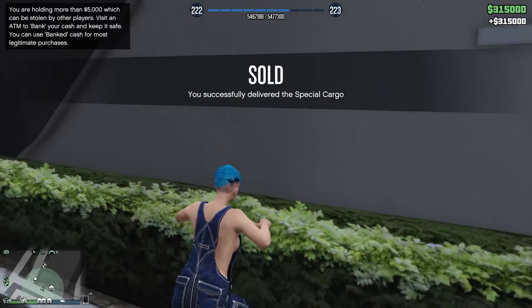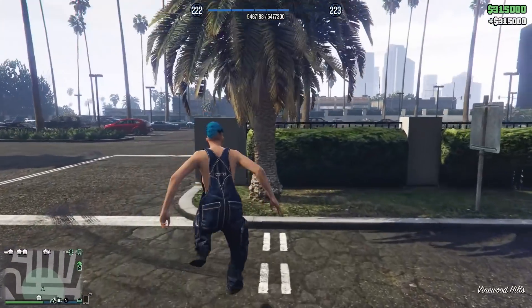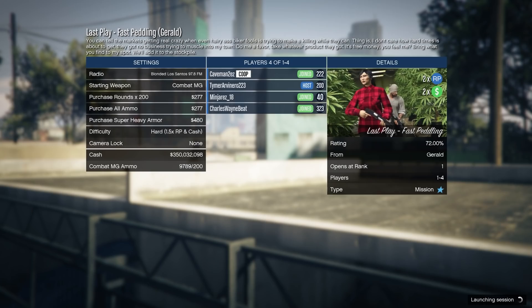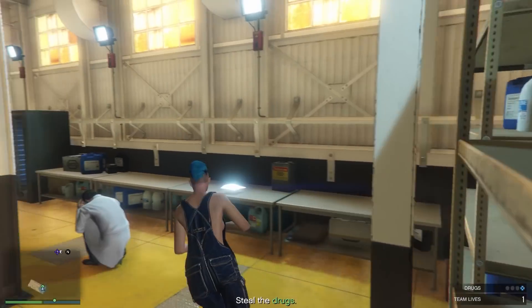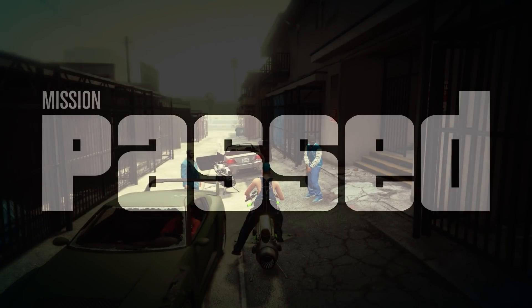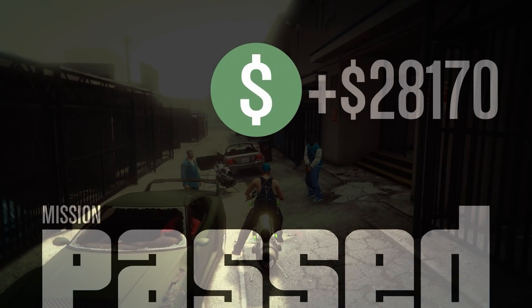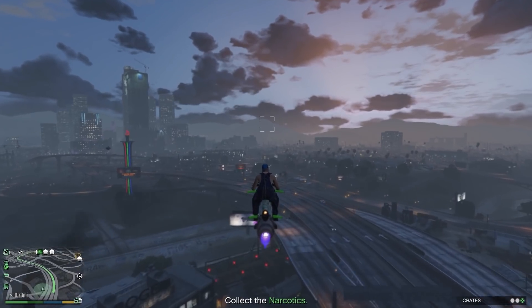That's 315k every half hour back to back — an incredible week to grind money. Gerald missions this week are also double money and RP. They're pretty easy; this collect mission took less than eight minutes with a 28k payout, which is decent.